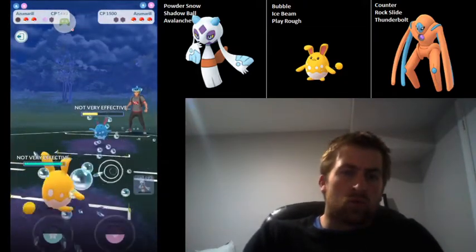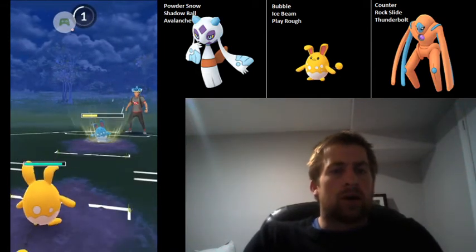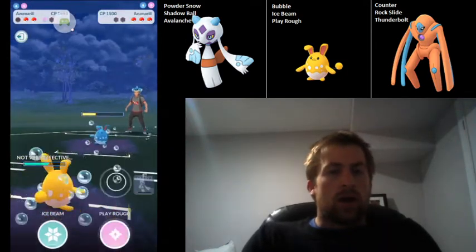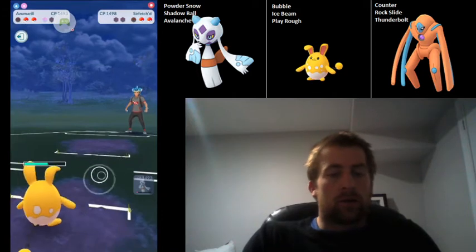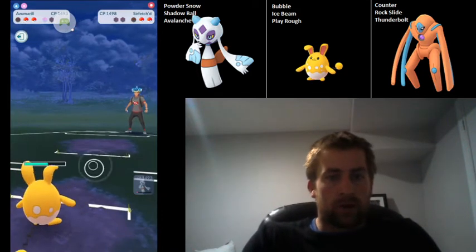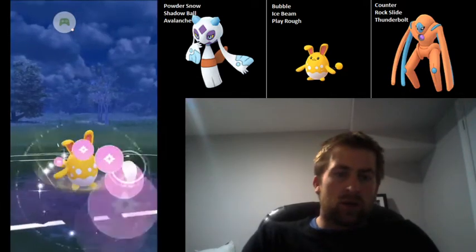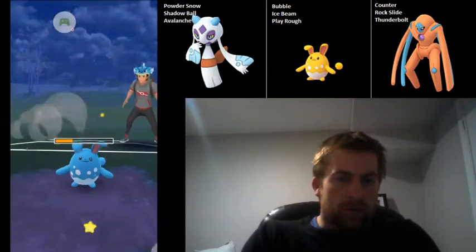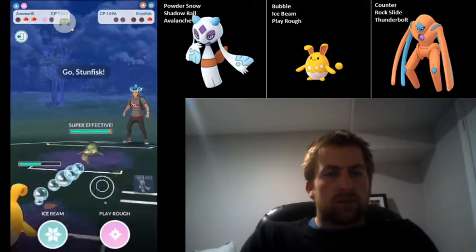Now we can come into our own Azumarill with shield advantage, and the nice thing here is that one Play Rough will leave them in very nice farming range, and we still have a shield. It's a Sirfetch'd coming back in to try and catch the charge move, but we are not falling for that — we were going to overfarm all the time anyway. Azumarill comes back in, we can go for this Play Rough, and this still should leave it with just a little bit of health — one more Bubble's worth of farm for us.